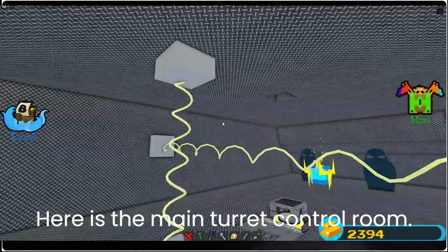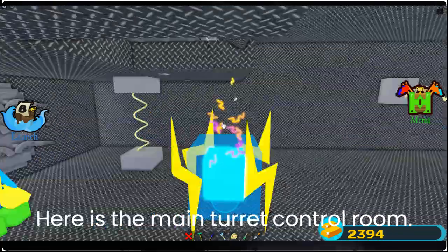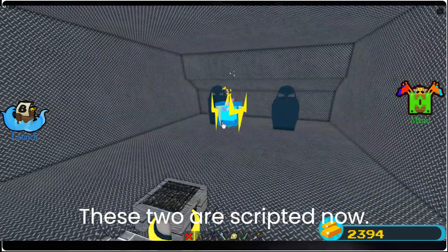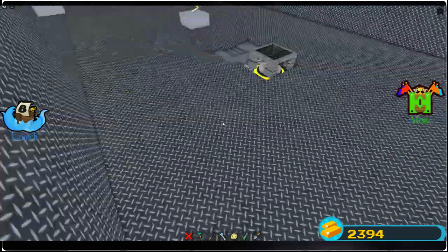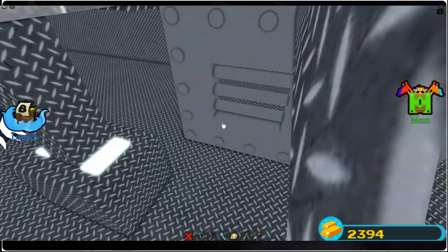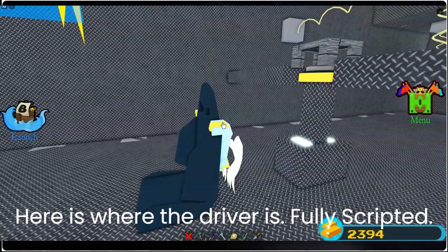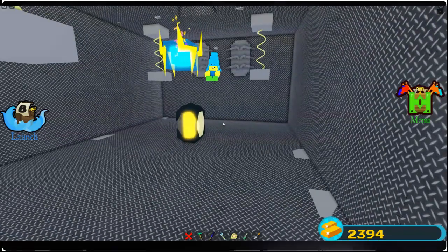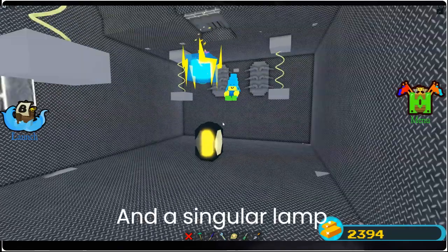Here is the main turret control room. These two are scripted now. Here is where the driver is — fully scripted — and a singular lamp.